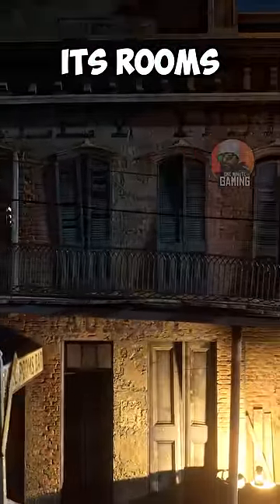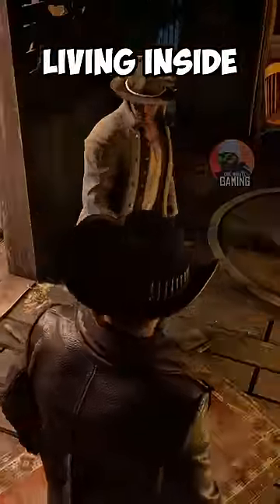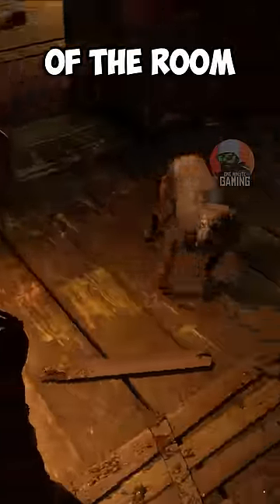The Blackley Hotel has a squatter in one of its rooms, and it is extremely well detailed. A dog and its owner living inside are highly hostile to the player and prevent any sort of exploration of the room.